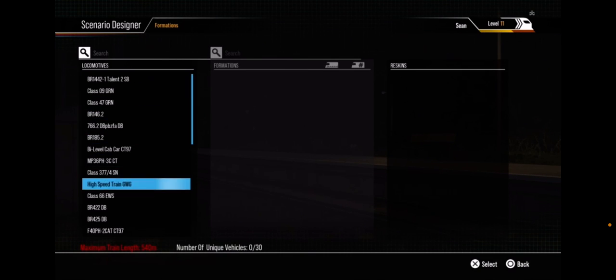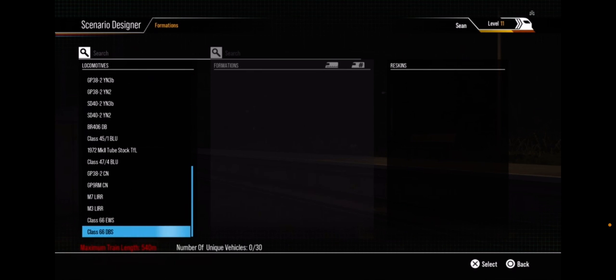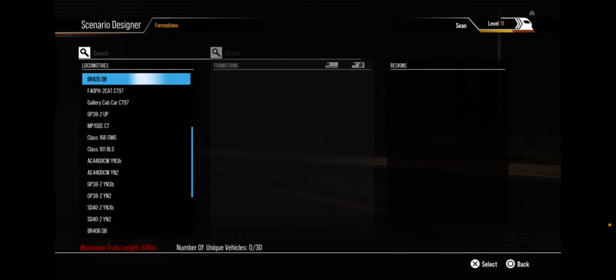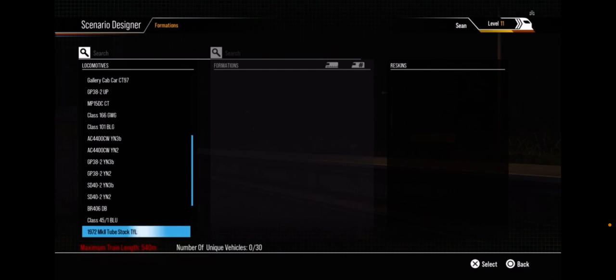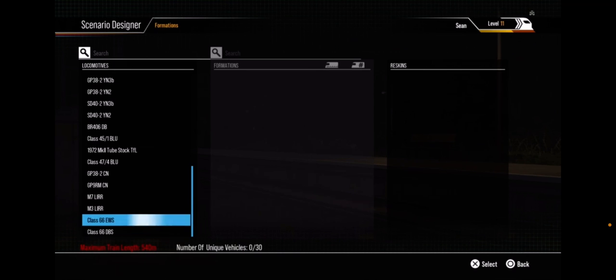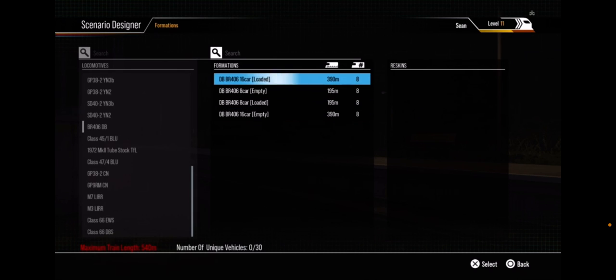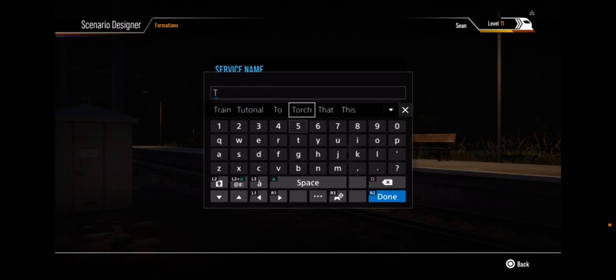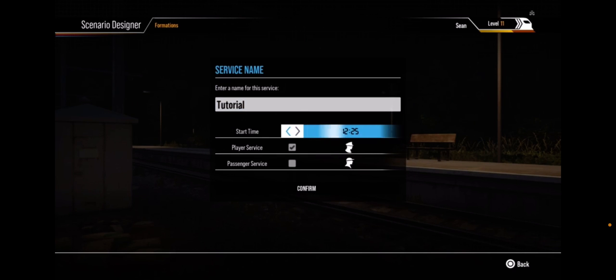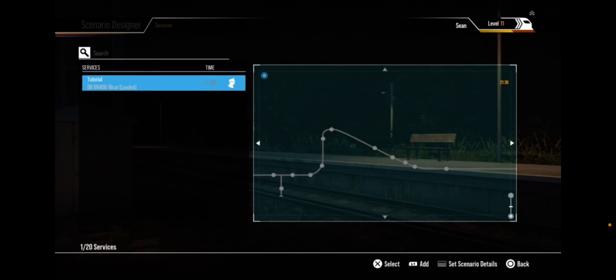Here is where you have an assortment of trains to pick that you own in Train Sim World 2. Let's put the ICE on just for fun — we'll do the 16-car. Then name it 'tutorial' and you can choose your start time. Let's do 11:20. Confirm that.